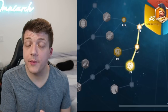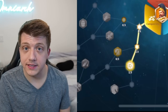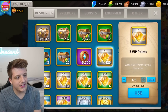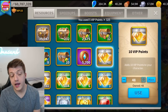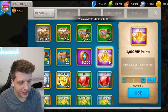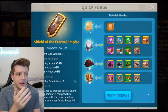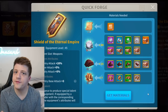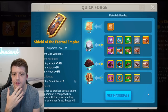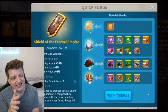He took these commanders to level 60 — he had the opportunity to utilize them for rallies, and he shouldn't have, but he did. Anyway, he's going to use all his VIP points just for the video so we can get rid of them. Now here we can see the Shield of the Eternal Empire. I made a video about the worst equipment to invest in, and if I'm not mistaken the shield was on that list.